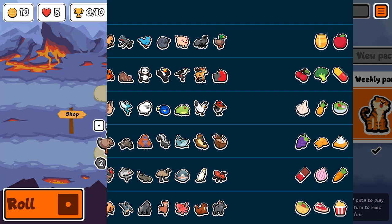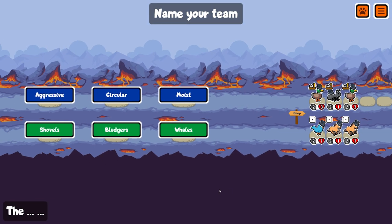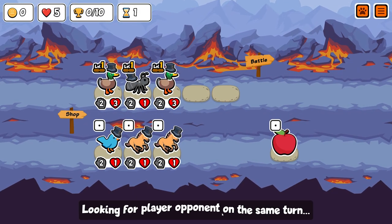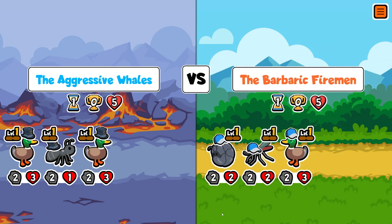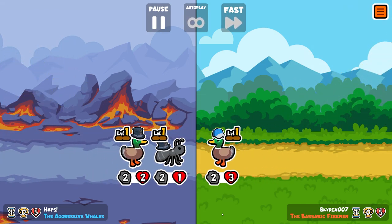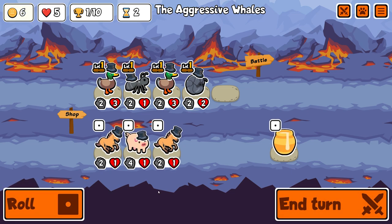Hey guys, it's Haps, and in today's video I'm taking on the weekly pack. When I had a look at the pets I was surprised to see there weren't many scalers — no penguin, no dragonfly, no monkey, no giraffe. There's a couple early on like bluebird and pillbug. I thought scaling could be a bit of an issue, but then I noticed the lioness, and the lioness is key to this run. It allows us to outscale everybody.